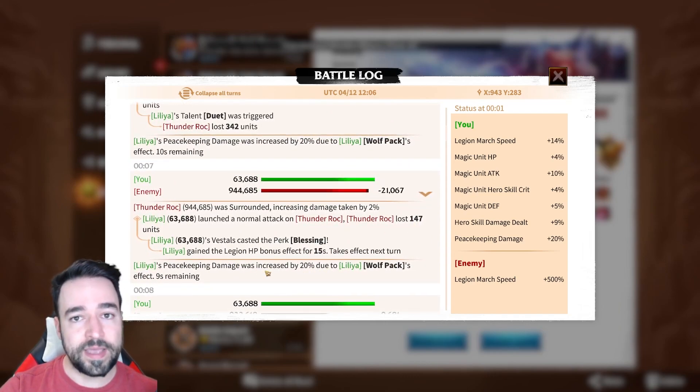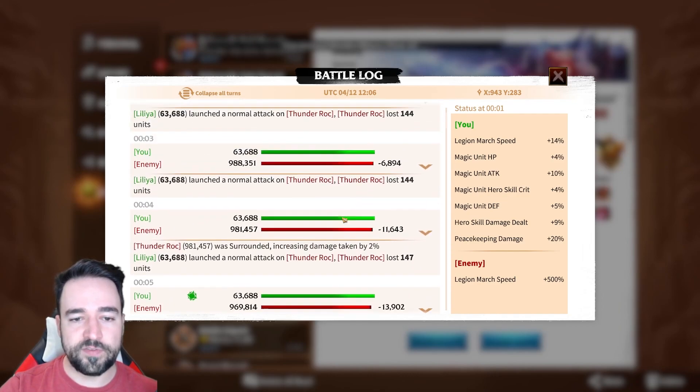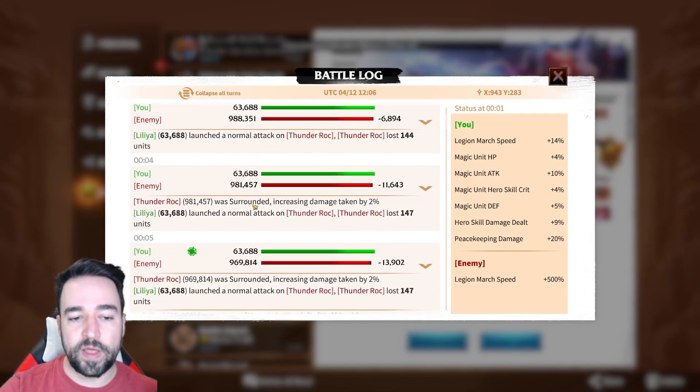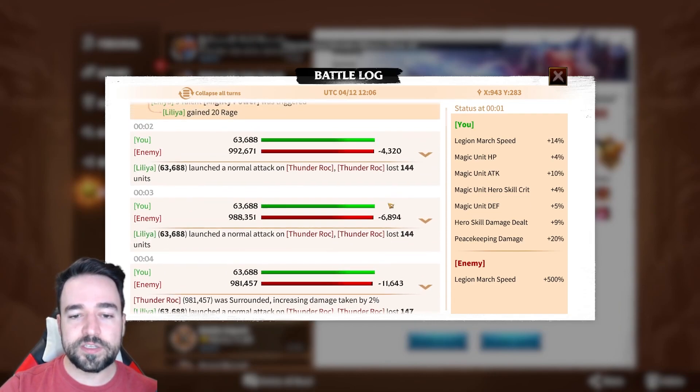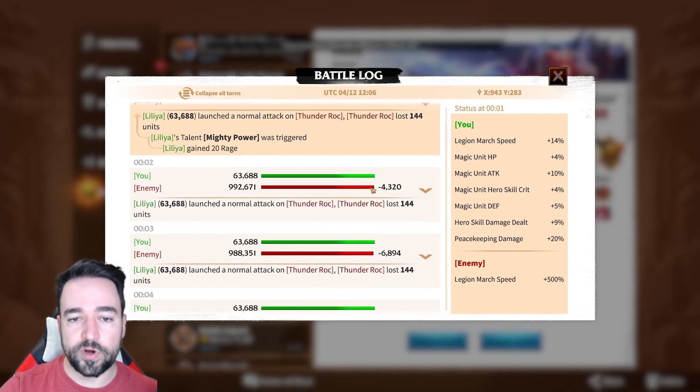You can see: peacekeeping damage was increased by 20% due to Lilia's wolf pack. From the 6-second to 7-second mark, this is one turn. In this turn I definitely had the buff, because it says so here, but my damage did not increase — 147, the exact same thing. Before the buff: 147, 147, and even 144. The reason it varies is because of surround bonuses — we get 2% more damage when surrounded. So you can clearly see that it does not work.